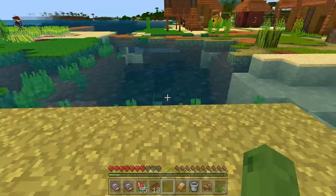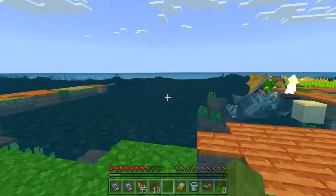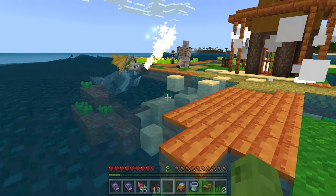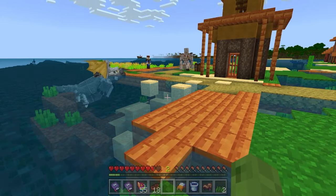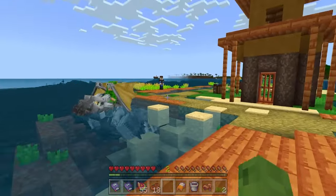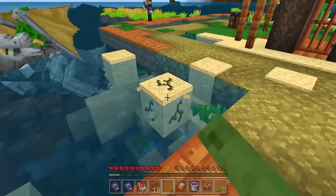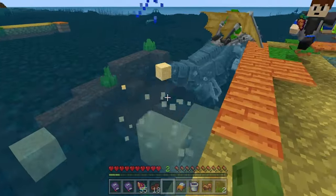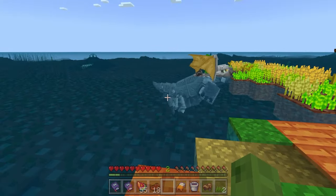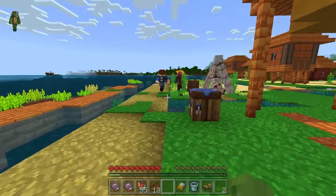Oh no, I fell in the water — there are drowned chasing me! Get him, Clang! All right I need to get out. Someone build me a ladder! I don't have any blocks. Hold on, let me swim around. You might need to get off and pull him up. Oh I did get five emeralds by the way! Nice. Maybe this guy is weak — take him out now.